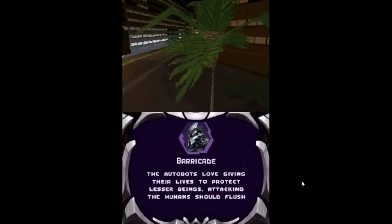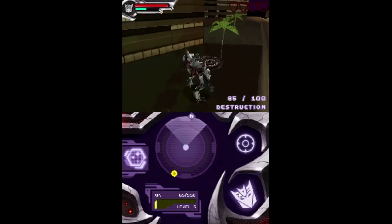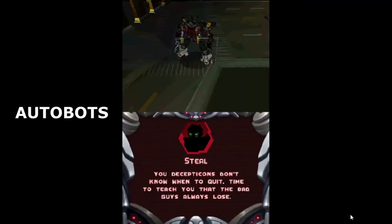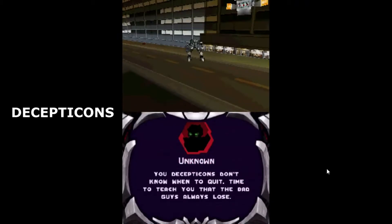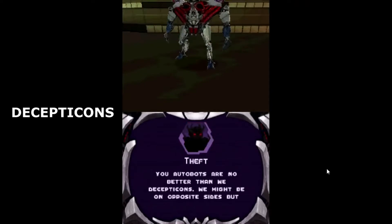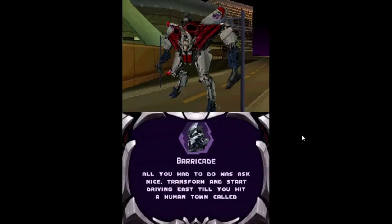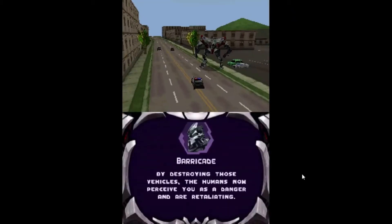For example, in the next mission, instead of stopping Decepticons from destroying property, you are the one destroying property to lure the Autobots out. When you kill the generic Autobots, the protagonist from the other side of the DS shows up and repeats the same dialogue. The boss is pretty much the same as the Autobots version, and when you defeat him, Barricade tells you to drive to Tranquility. When you get there, Barricade trolls you by getting you to blow up some vehicles and intentionally gets you in trouble when the cops show up to kill you.